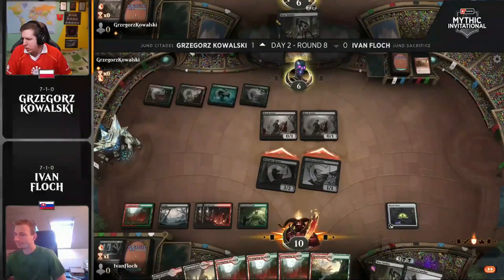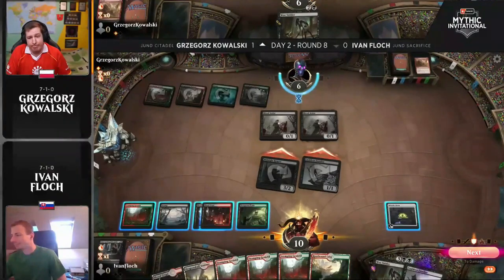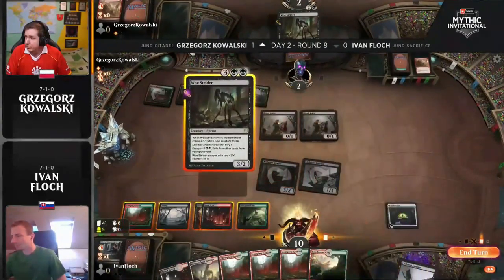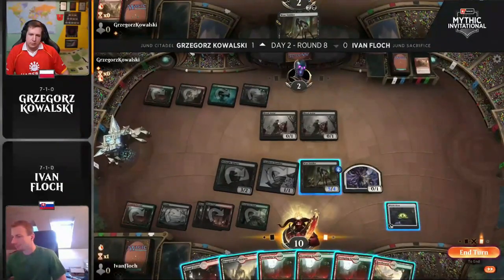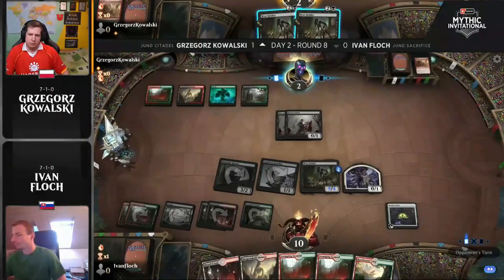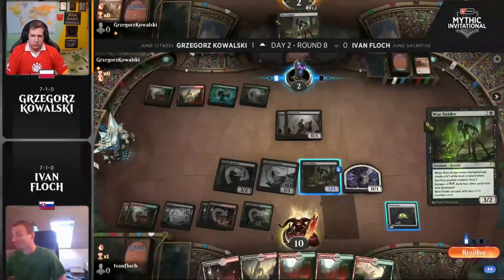How do we block here? Just block the one creature coming through? There is some world where you take this and hope that you have someone great on top. Even that Woe Strider being played — you then generate two creatures, and you can sac three as it stands, and that's six damage. Or you can block with the goat, sacrifice it, get two drains. Kowalski is playing to win, he's not playing to not lose. Sometimes you have to do that — just hoping that Yvonne Flox has six lands in hand or something crazy like that, which we know is actually true.